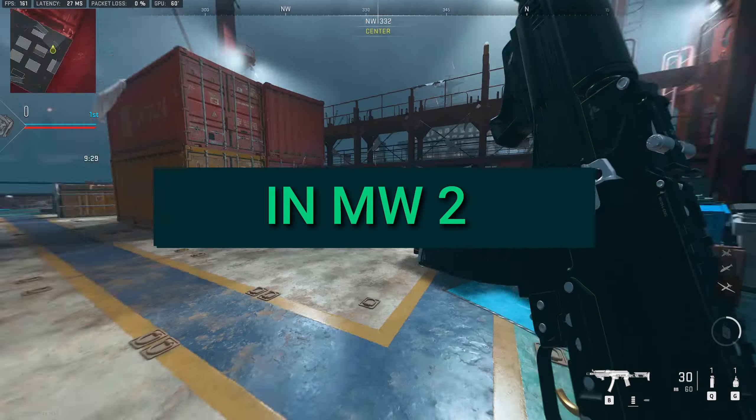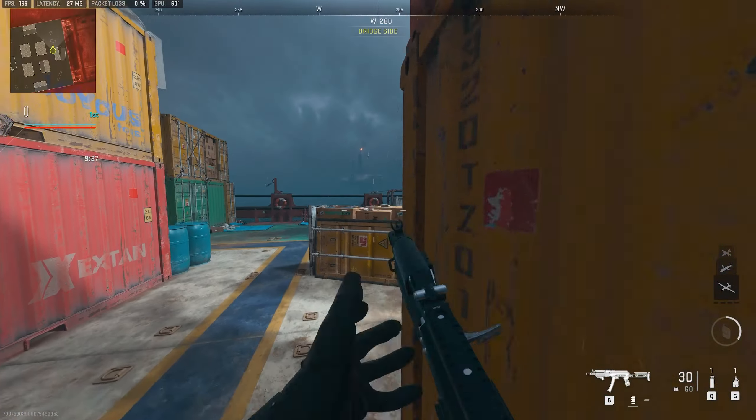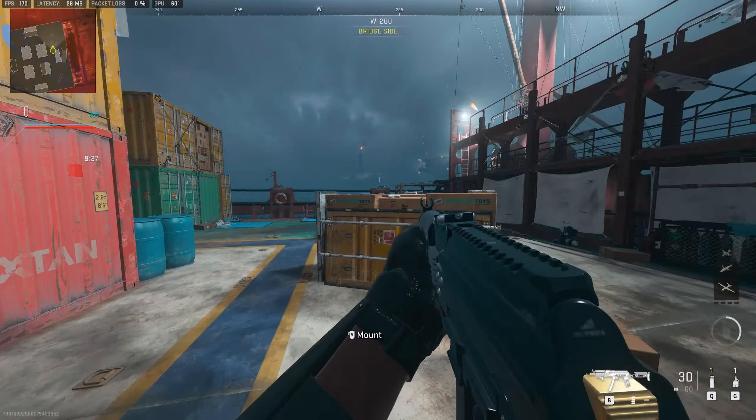Did you ever wonder how to snake in Modern Warfare 2 on mouse and keyboard? I tried to figure it out and probably found a solution. First of all, turn on Automatic Tactical Sprint to go ahead.